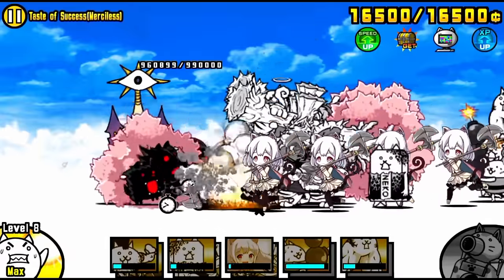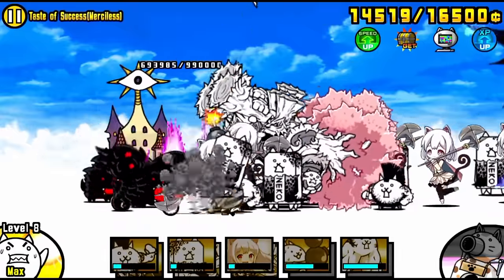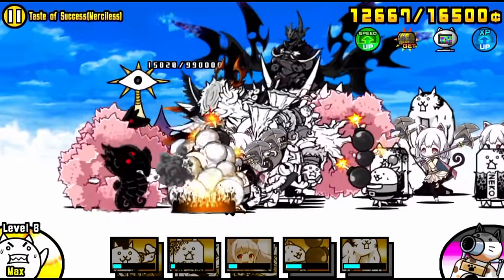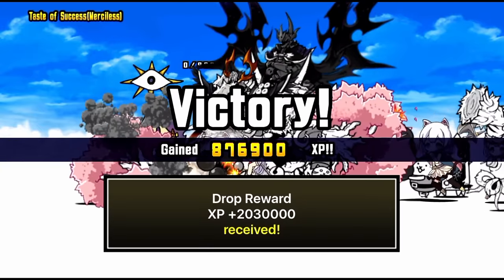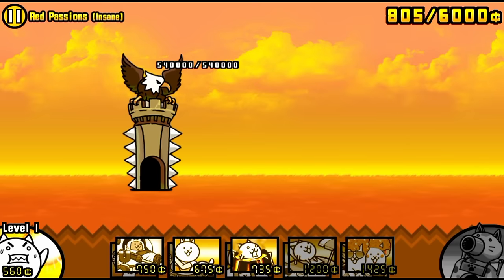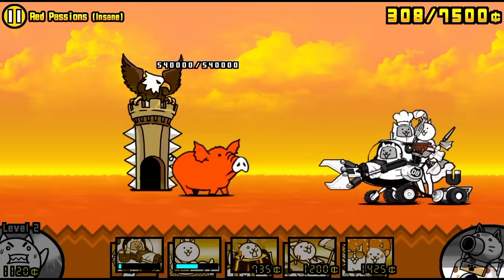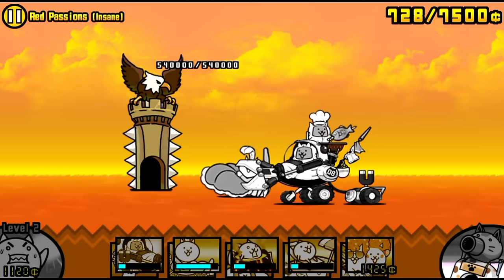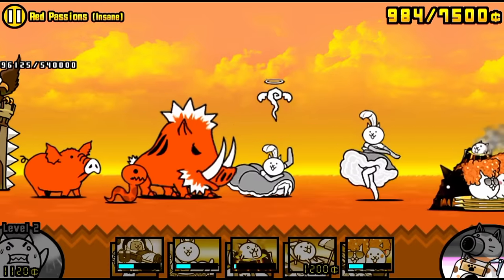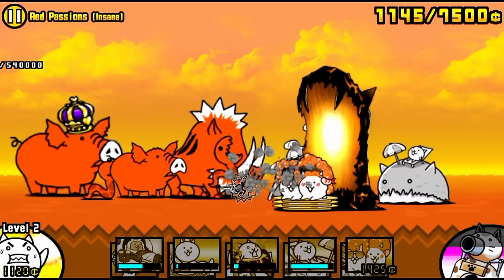Other than that, grinding XP Stages, Cat Fruit Stages, and Cat Ticket Stages is also essential if you have no key Gacha units for the Manic Stages. Even grinding the Lucky Ticket Stages for power-ups is also very recommended in this whole phase after Into the Future 3. So after Into the Future 3, there is a drought period of just grinding Cat Fruit Stages, XP Stages, and Cat Ticket Stages, maybe doing some SOL on the side, some 3-star, 2-star, 4-star stages, and trying to get those key Gacha units.